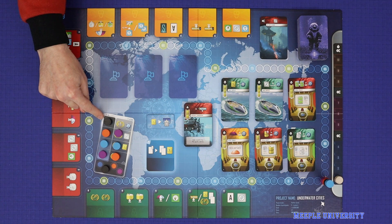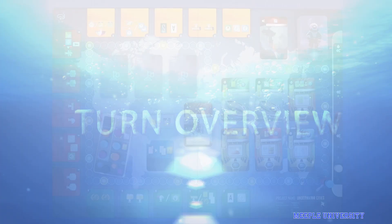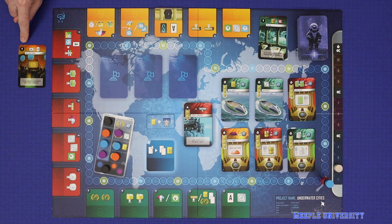To start a turn, the active player discards down to the hand limit, which at the start of the game is three cards. Then the player makes two choices: firstly, choosing an action space from those available around the outside of the board, marking it by placing the action marker on it. Once an action space has been chosen, it cannot be chosen by another player until the next round. Secondly, the player chooses one card from hand to play on this turn. Normally, a player will want to play a card which is of the same colour as the action space chosen. If this is the case, the player gets to resolve the card and resolve the action space, in either order — card then action space, or action space then card.